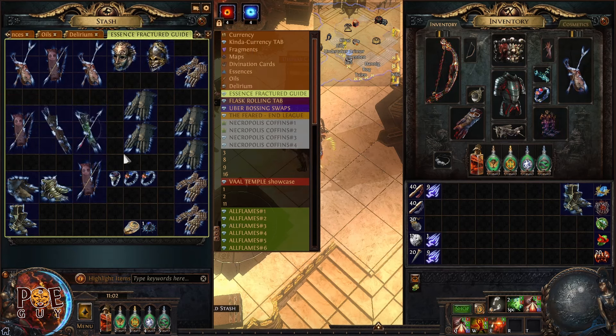For quivers, most veteran players go for fractured bow fires and additional arrow — but it's also the most expensive. Price checking this base shows over 20 divine orbs, which is pricey. The bases I have here I snagged from the trade website for 10-15 divines. For quivers, I always apply deafening essence of scorn, which guarantees critical strike multiplier.